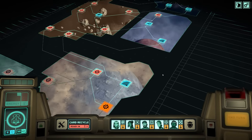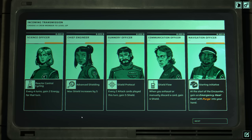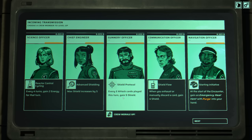Let's move on to a communications transmission. You're receiving data from other colony ships that allow us to improve our crew. This is where we can upgrade some of our crew members with different power-ups. For example, the Science Officer gives us extra energy every four turns. The Chief Engineer can boost our maximum shield. The Gunnery Officer: every two attack cards played this turn, gain five shield — I could see that being fantastic. When you exhaust or manually discard a card, gain some shields. Or at the start of the encounter, gain an Emergency Heat Vent with Purge in my deck. I'm going to go for the attack cards giving extra shields, and crew morale goes up once again.